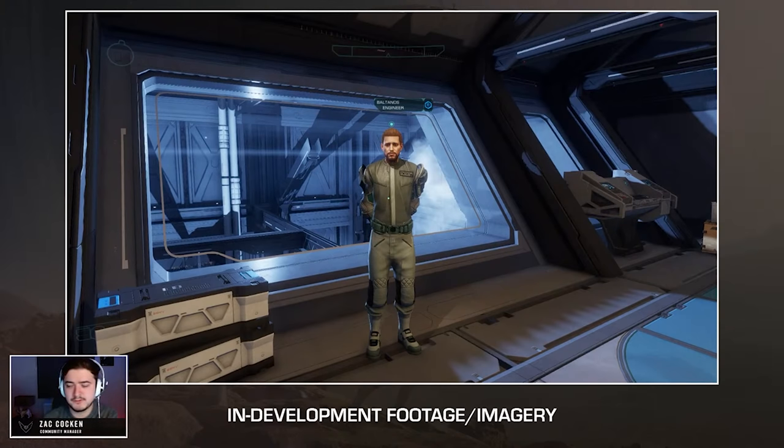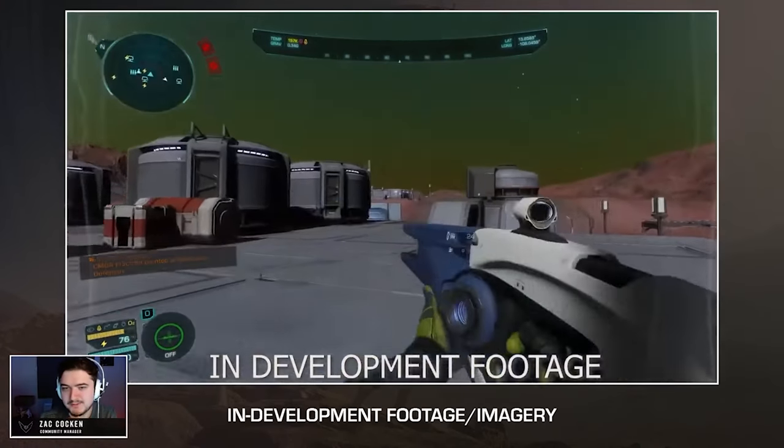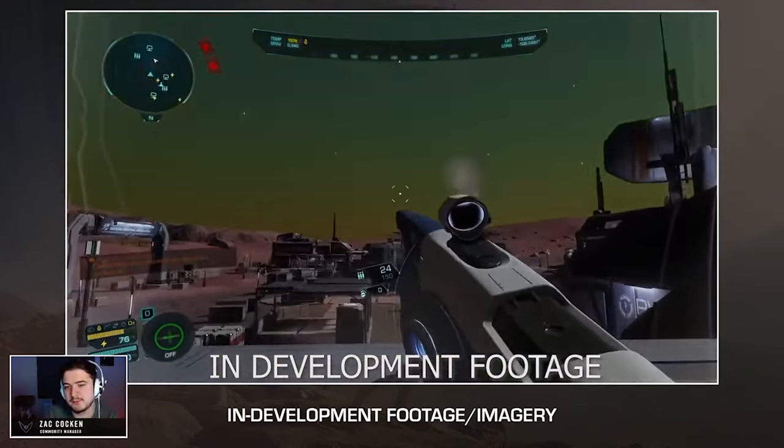In summary, all the mods available in the bubble will be available via all the engineers in Colonia as well once they are unlocked. Zac then went on to show the new emote wheel interface and the point emote in action from a first-person perspective.